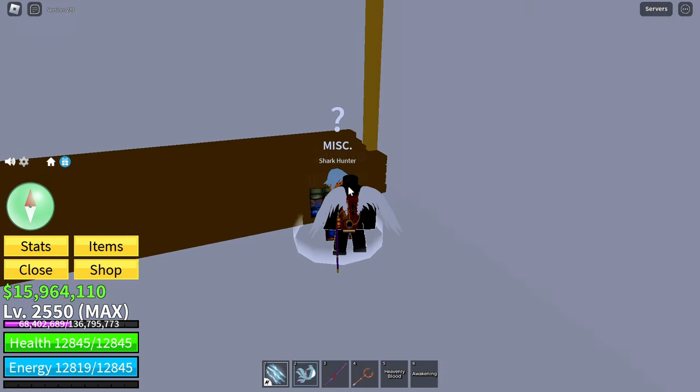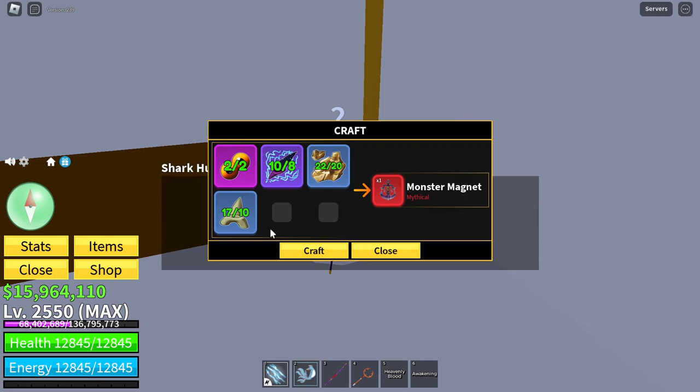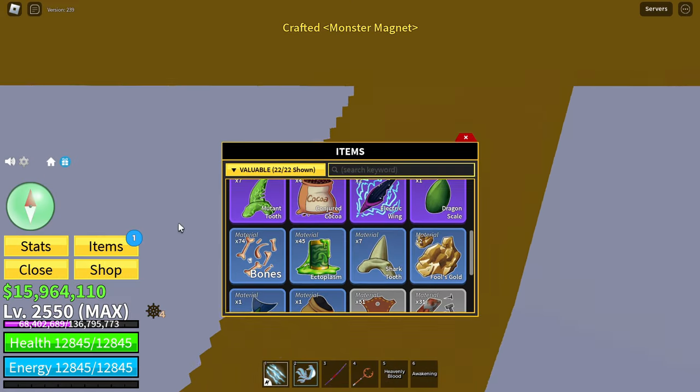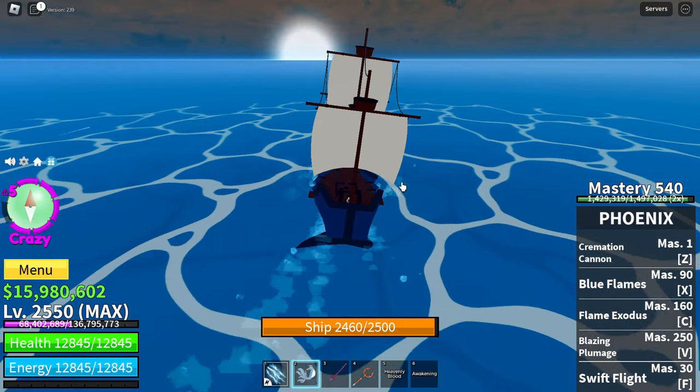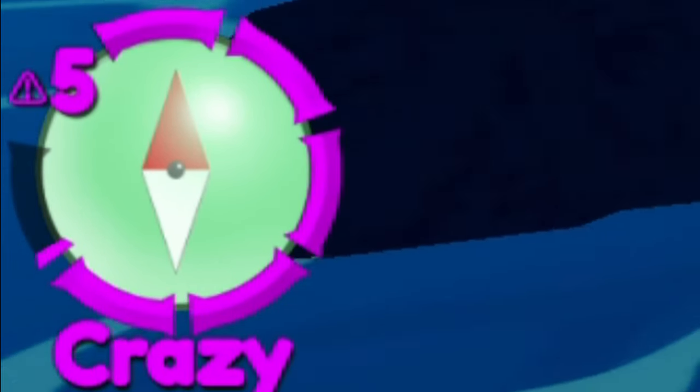The limiting factor of this process is getting all the materials to craft not only the magnet, but also the first two items. I'll be covering how to defeat them all effectively without dying. Before that — because you're in the sea — I suggest you not go past Danger Level 5 to prevent too many encounters.